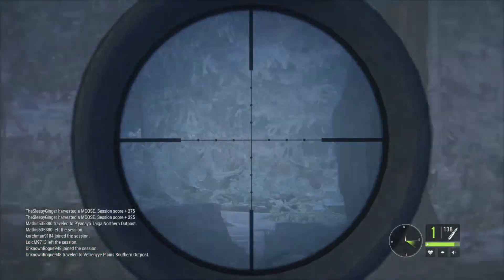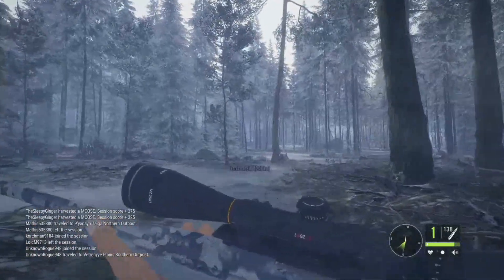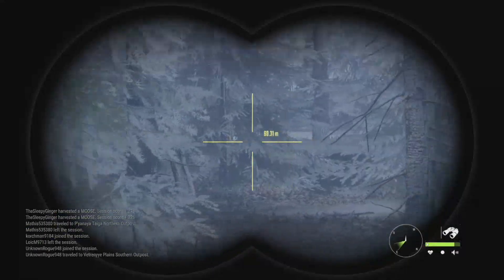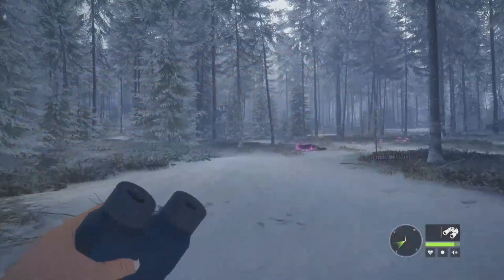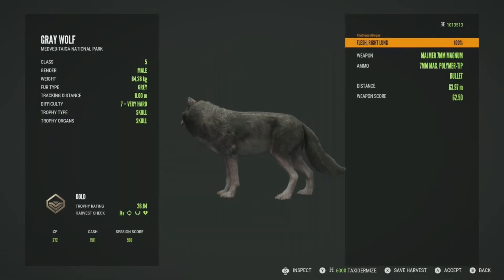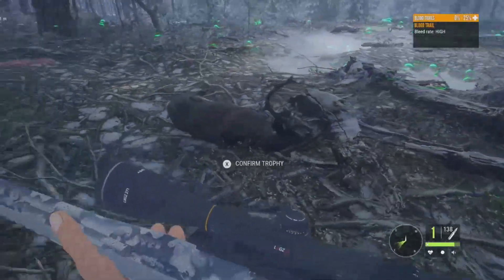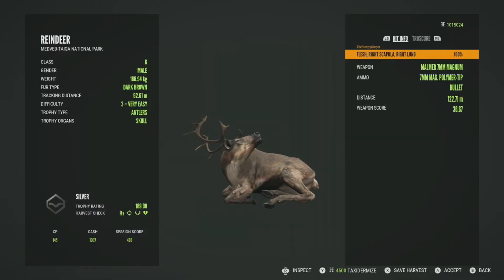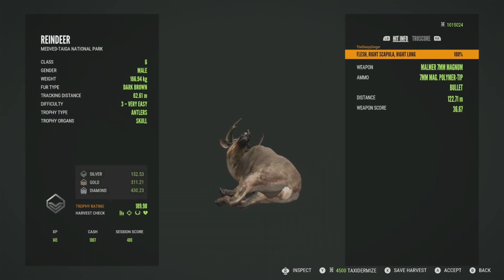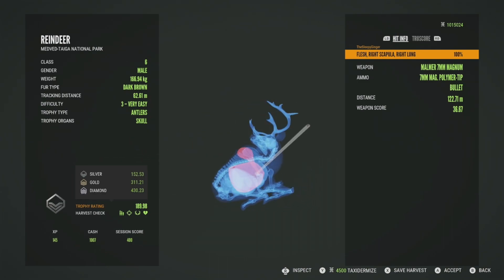Hopefully that was a good shot on the reindeer. The hunting pressure popped up pretty quickly, so it was probably just this one level seven wolf. He is going to be a gold at 36.84, just got him in the right lung at 63 meters. Here's the level three reindeer — he didn't get far at all, just a silver at 189.98. Silver is 152.53 and gold is 311.21, so he wasn't very big. Got him in the right scapula and right lung at 122 meters with the Malmer 7mm.